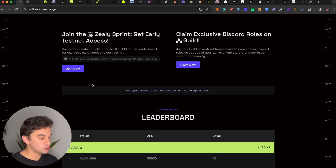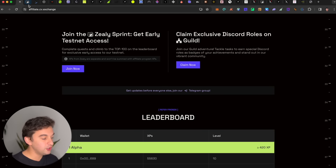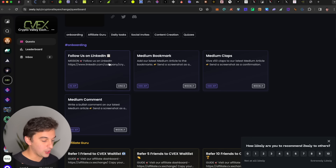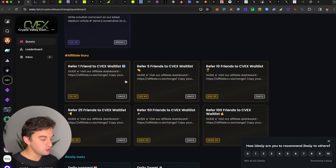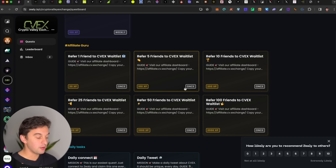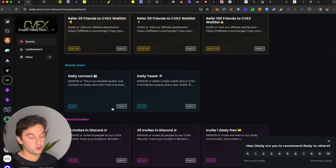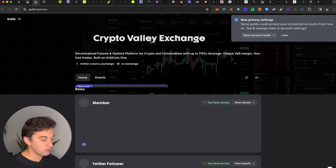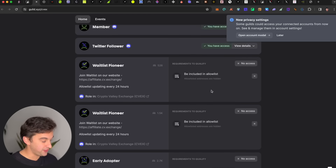You are also able to join their quests and claim the guild role, which are super simple quests — follow them, refer a friend, etc. Once you do them, simply provide a screenshot of everything and you will be rewarded points for the future airdrop. Make sure to have access to the most varieties of them.